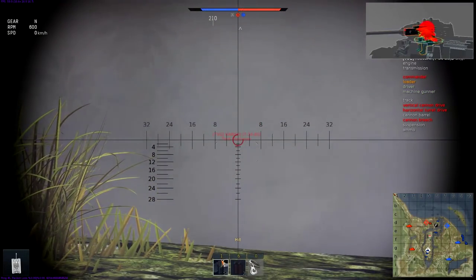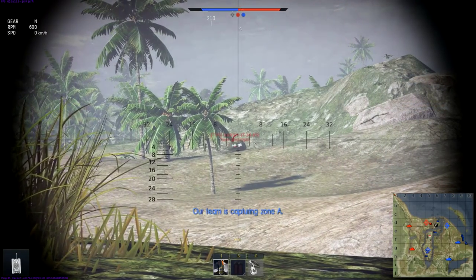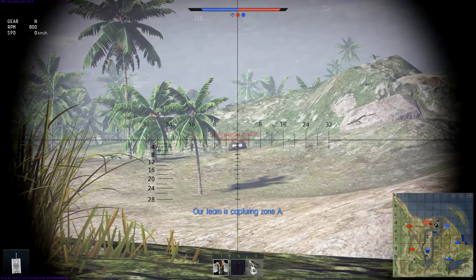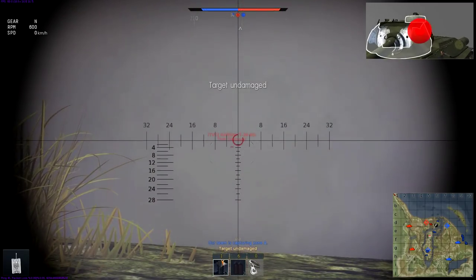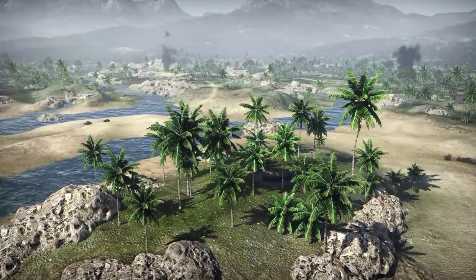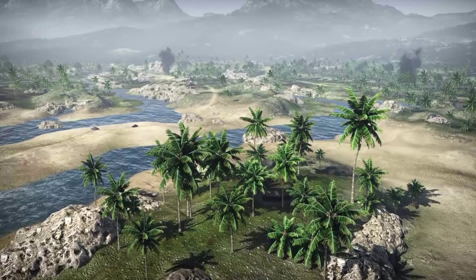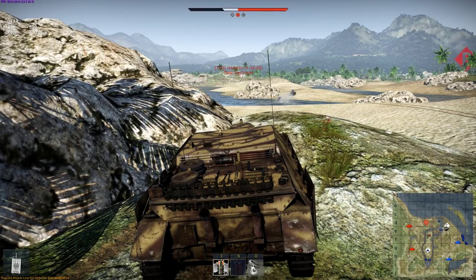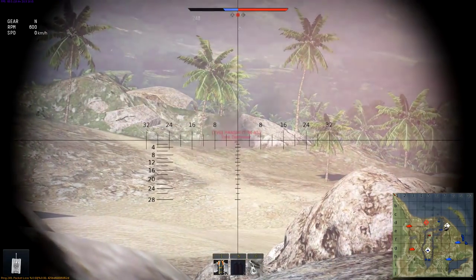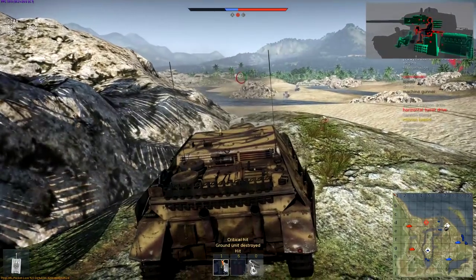Next up is the hill at sector D-6. From here you will have a commanding view of the beach, though you will have to move to be able to engage the enemy base and most of the capture points. This hill can be used to cover more than half of the entire map. The most important thing is to never allow the enemy to get close to you. The sectors hosting the sea capture point at E-7 and E-8 can also be used as vantage points, but the available cover there is rather bad, so don't stay for too long.